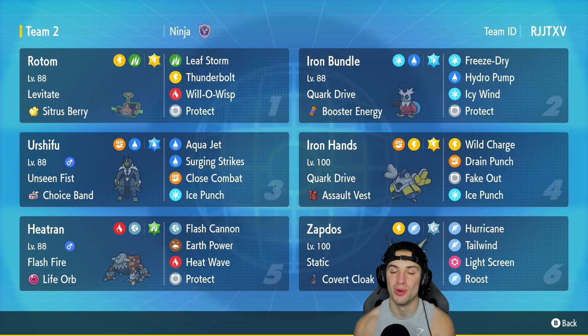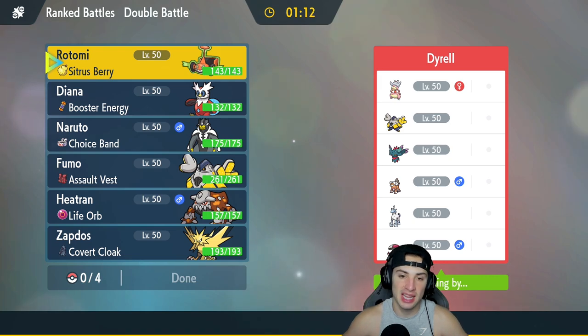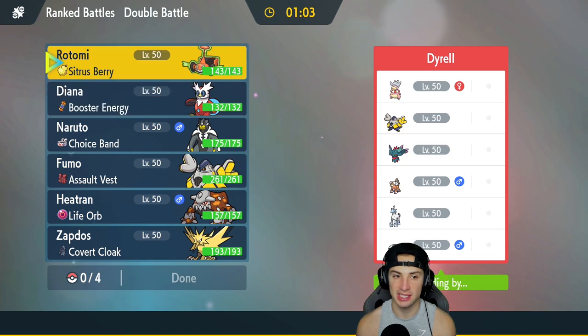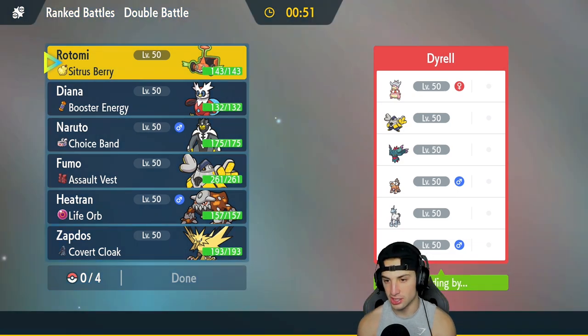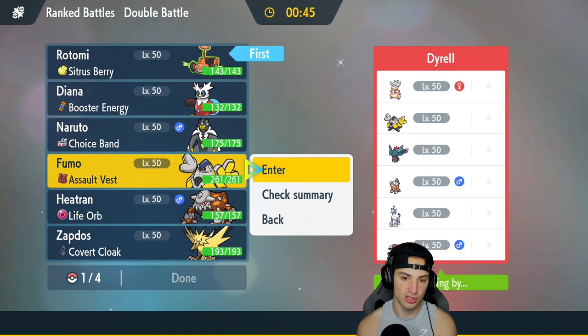First match coming at you — we're going up against a Trick Room team. They've got Slowking, Glalie, Landorus, Fluttermane, Iron Hands, and Amoonguss. Fluttermane and Landorus can get work done outside Trick Room, but the other four are mainly for Trick Room. Rotom Mow could be a solid lead especially if they go into physical attackers like Landorus or Glalie — I can just throw a burn and negate a lot of physical damage.